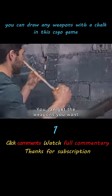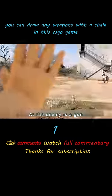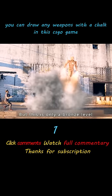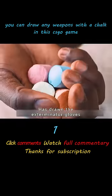Draw on the wall with chalk — you can get the weapons you want. This man drew a set of steel armor directly, then aimed a gun at the enemy. The teammates called out how powerful it was. But this is only bronze level, because the other side's king player has drawn the exterminator gloves.